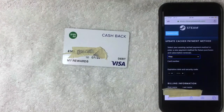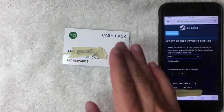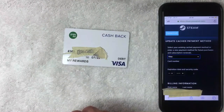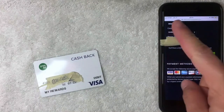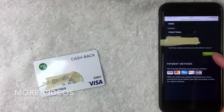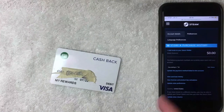Once you click there, Steam is asking for the full 16-digit Green Dot prepaid debit Visa card number, along with the expiration date, security code, and billing information for your Green Dot account. I'm going to go ahead and enter all that information off screen. Once all the required information is entered, scroll all the way to the bottom and click the green 'Continue' button.